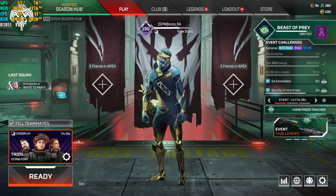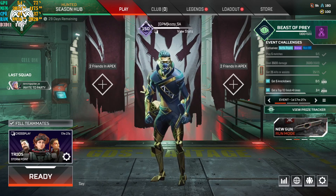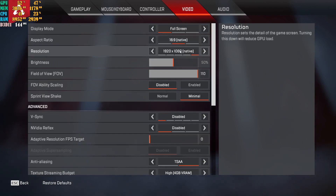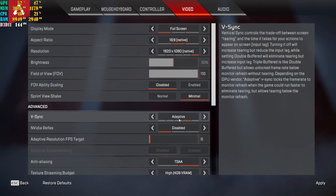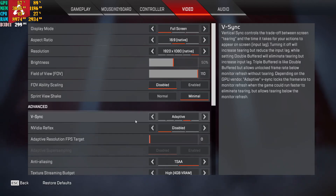It doesn't matter if you're playing normal games, training, or whatever — those are the frames you're going to get. I do 144 while playing the game — that's my max. Go to video settings: keep it at full screen, native, and your monitor's resolution. Brightness and field of view are personal preference. Field of view ability scaling I keep disabled. Sprint view shake I keep on minimal. V-Sync, as you can see, I have it disabled. It's set to 144. Now, adaptive — don't let this confuse you. If I apply adaptive, I'm doing 300 FPS, but that's just in the lobby settings menu. I highly recommend you put this on disable — it will do the max FPS the game can output.